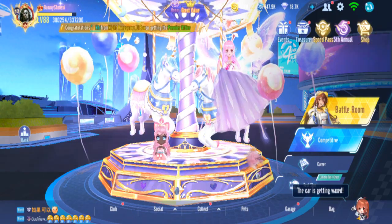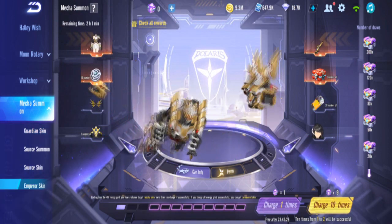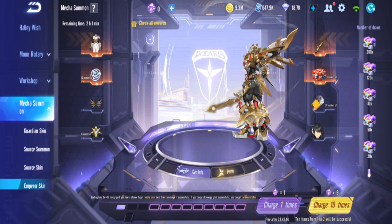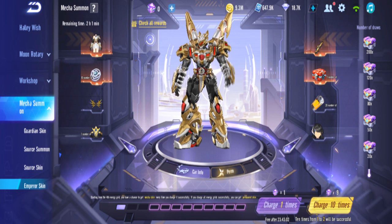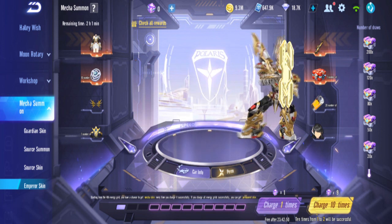We are back — this is the next day. Bunny topped up a little bit more diamonds and we're gonna gacha the other skin — the Emperor skin. Two hours left, this is the last day of the gacha. Bunny has only one bar. I expect this might take more than the other skin since Bunny didn't even get one bar. The other one already had five bars. Here we go — 18.7k diamonds.